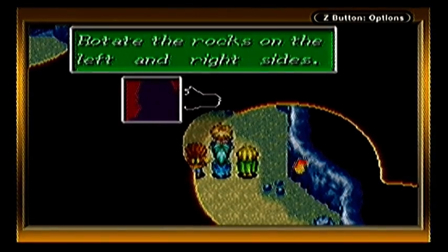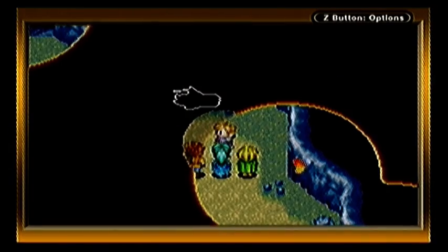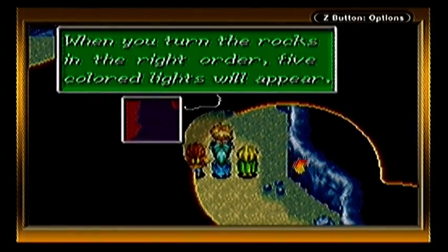Welcome back to the Let's Play Golden Stone with me, Swift, where we're still in this conversation. We'll take the rocks on the left and right sides. So left and right, when you turn the rocks in the right order, five coloured lights will appear.